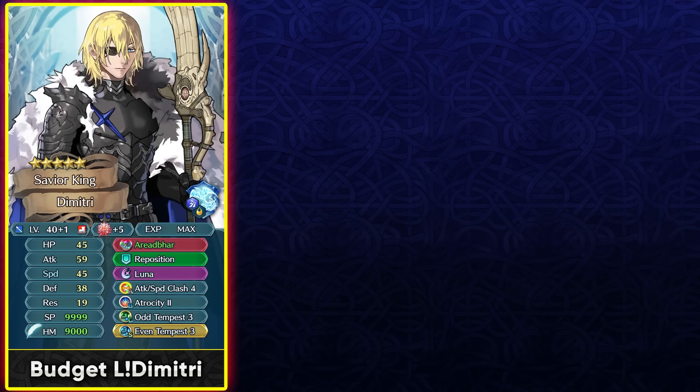Dimitri gets Attack Speed Clash as his remix skill. Even though he doesn't get extra movement from his weapon and lacks Canto, you can give him Odd Tempest and with his default build he'll permanently have 3 movement, enabling full use of the Clash skill. You can run a special like Moonbow, Glimmer, or Luna, so even at low merges he can be used this way.